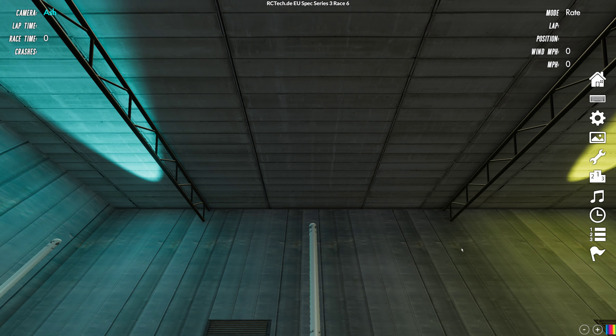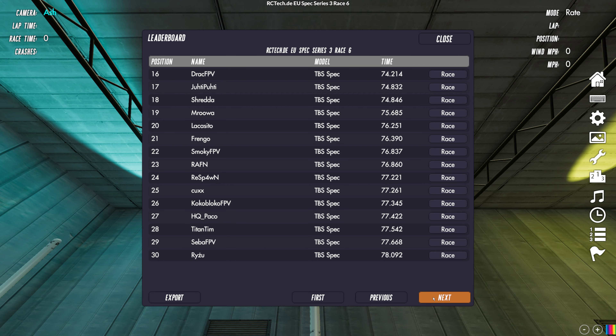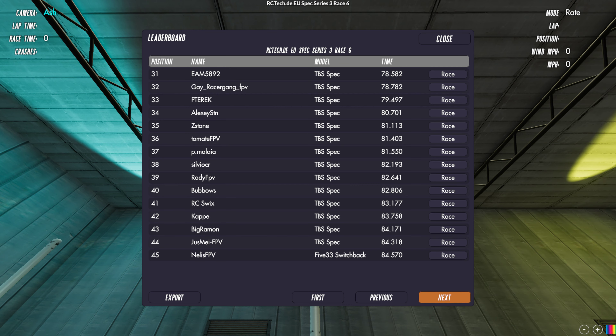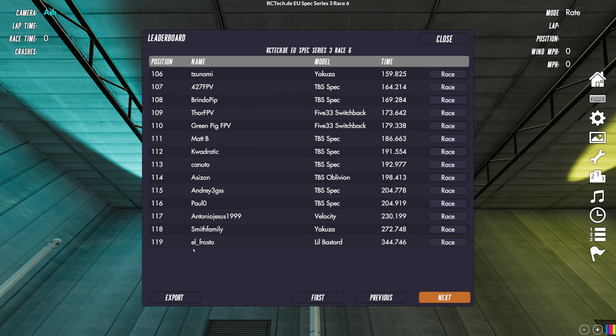Now we're in the scene. If I go to the leaderboard you'll be able to see all the times - it goes up to 119, so lots and lots of times on this leaderboard to race against. The two slowest ones at the bottom here are Smith Family and El Frusto, who are most likely beginner pilots.